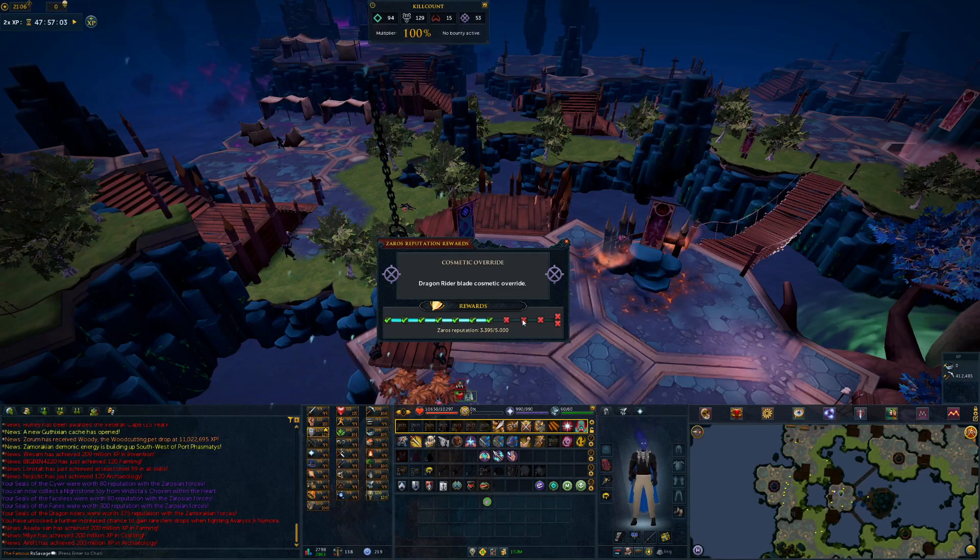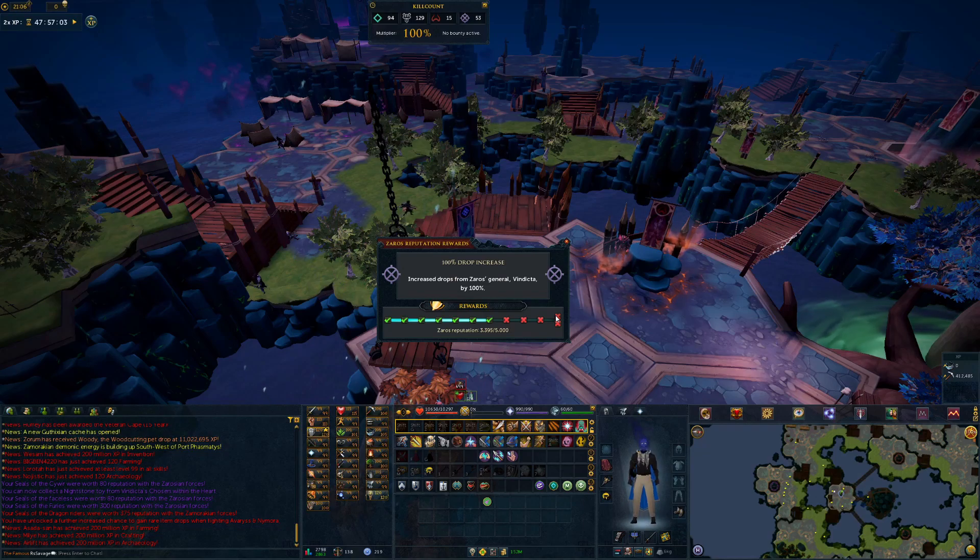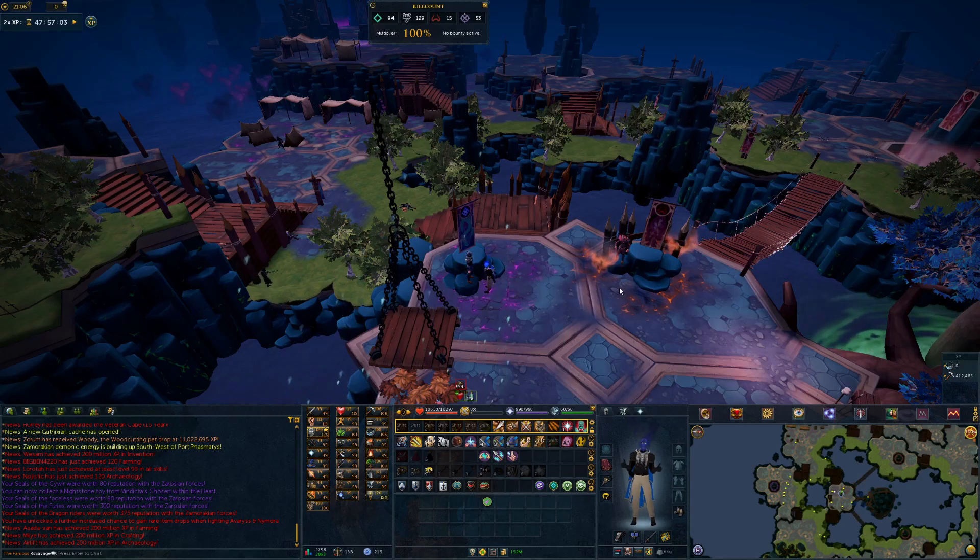Then here's some better stuff — we have a 75% increase for drops, and we get a Dragon Rider Blade cosmetic, which is pretty sweet. Reduced required Zeros kill count by 50%, which is actually really nice because it does cost 40 kills to get in, so that will make it only cost 20. Next we have a 100% increase to drops, which is amazing — that's basically doubling your GP per hour. And then you get a title for the last one, so I'm definitely working towards getting that.